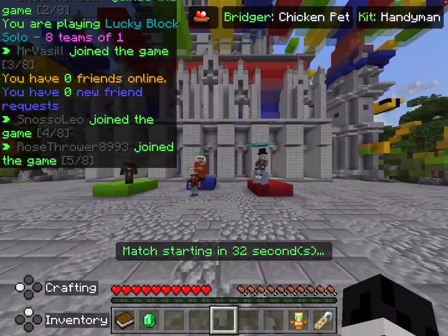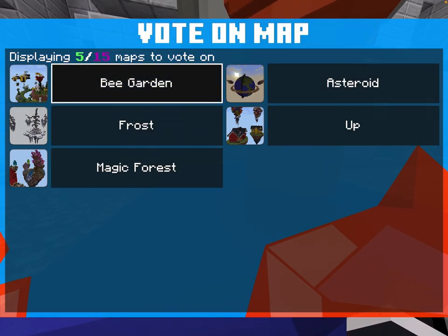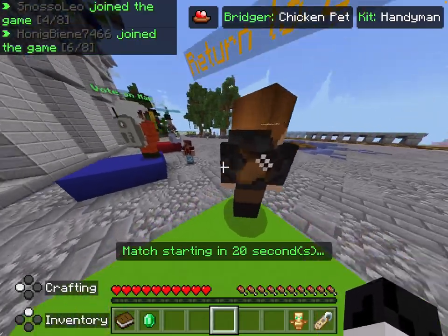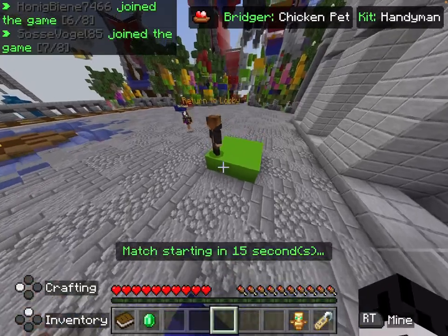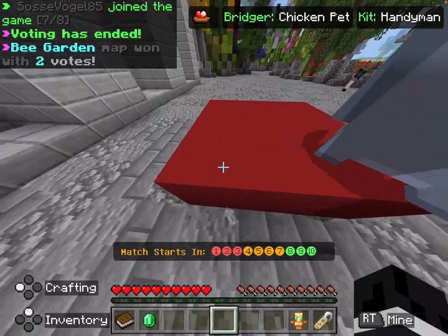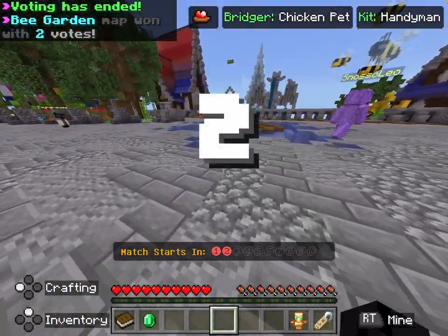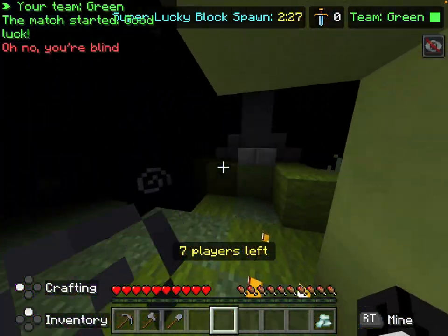The map you should probably choose is Be Garden. You need to be careful of being rushed - if you are, just spam them or build away, or spleef them. If you don't know what spleefing is, it's basically where someone is bridging over to you and you break the blocks so they fall and die from fall damage. I do that all the time.